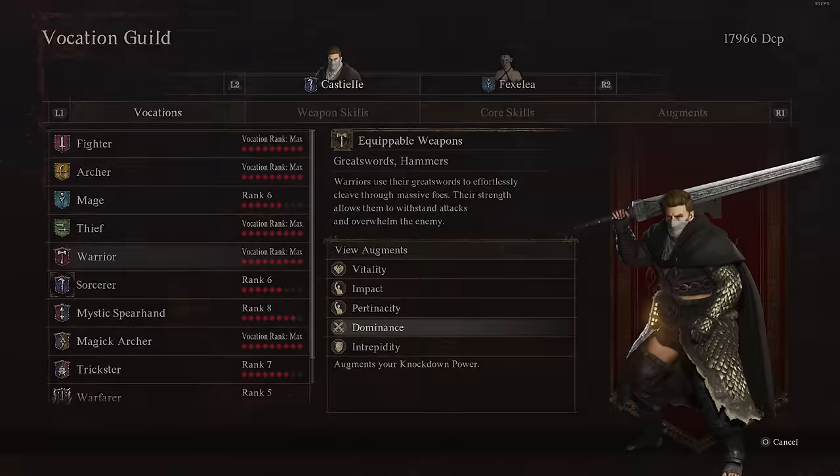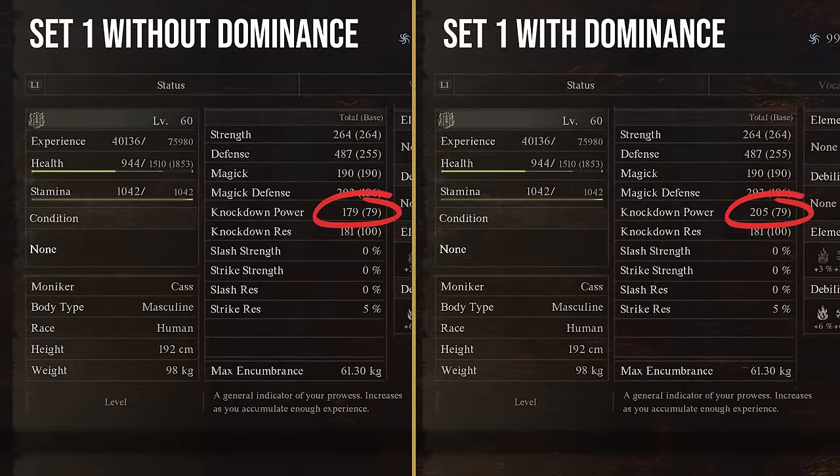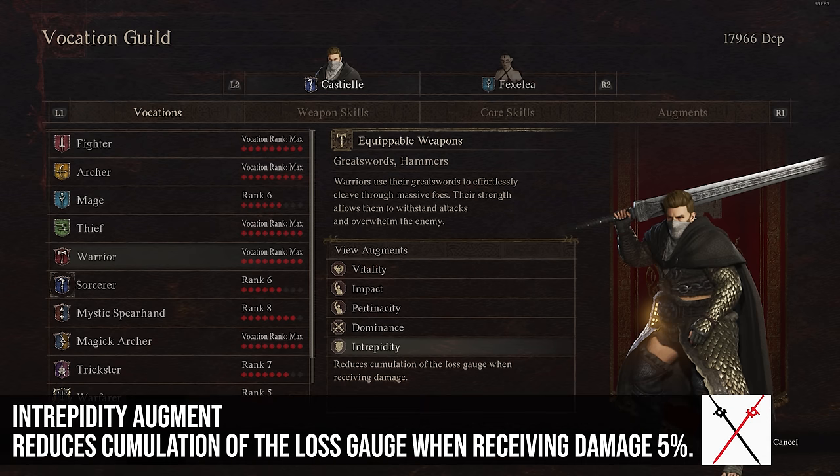Dominance increases your knockdown power by about 15% in my testing. That's a significant amount, particularly on a class that focuses on knocking down enemies, and the better equipment you get the more relevant this becomes. I highly recommend this one on any Warrior.